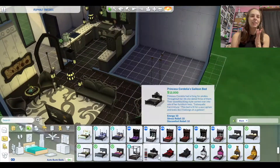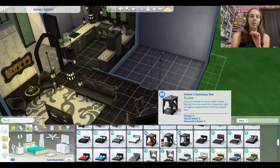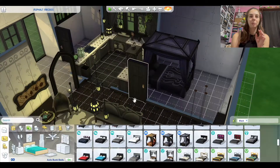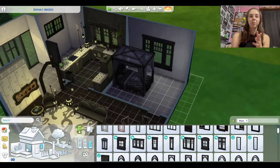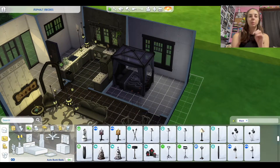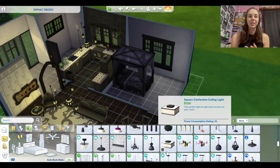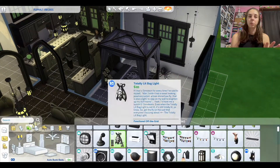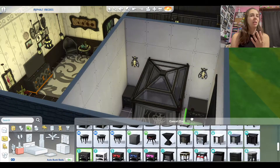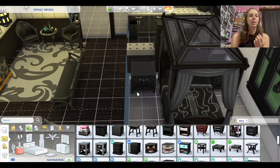So I think this is pretty much how the layout of the house ended up. Where the bedroom is, I was trying to make a basement but it just wasn't working. So I decided, okay, we'll just put a bedroom here. And I really like how it turned out — it looks really good.